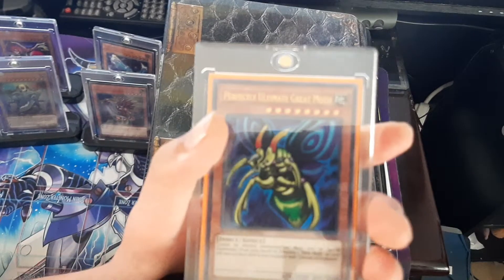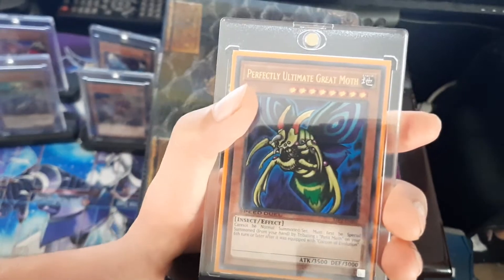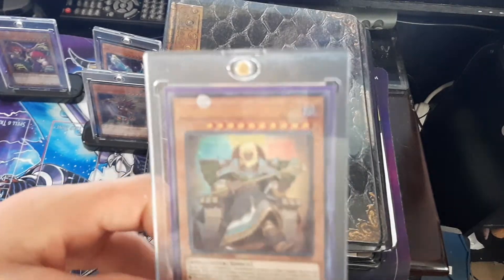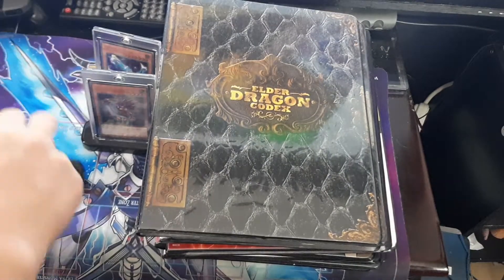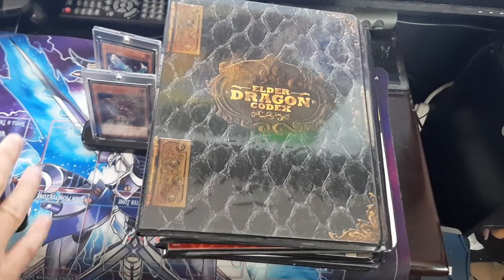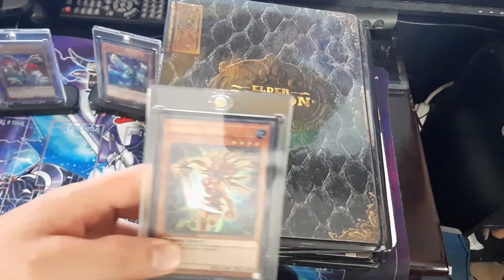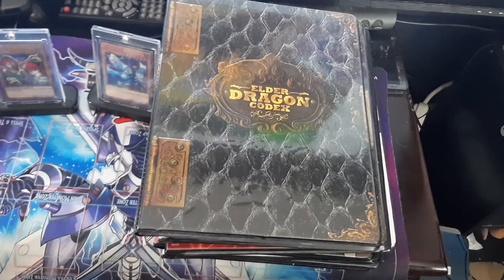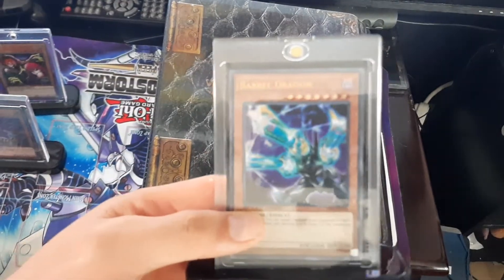Next, I didn't grade this one so I just put them in protective cases. I have a Tournament Pack 2 Perfectly Great Mouth, which is the meta apparently right now in Speed Duels. Then we go with the Tournament Pack 1 Grave Keeper's Oracle and Tournament Pack 1 Harpy Lady Sisters. The rest I pulled myself. I have a video of me pulling this one, which is amazing. I have Source Woman and then the last Tournament Pack card I have is a Barrel Dragon.